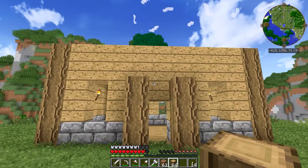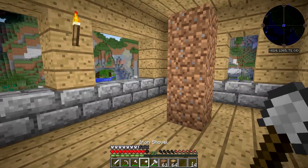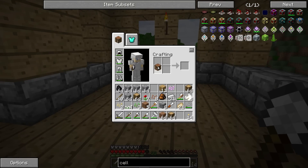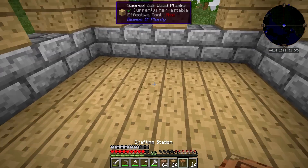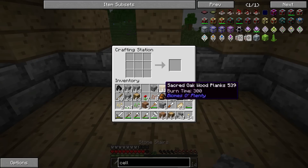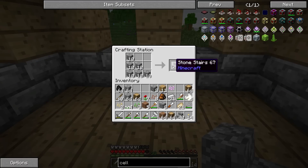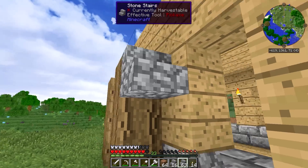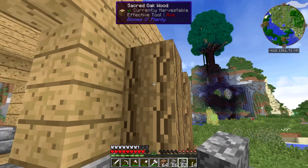Alright guys, I am back. We've got that all done - we've got the ceilings in there just the way we want them. The next step is going to be the roof, and I think I'm just going to use cobblestone stairs. I could use like carpenter's blocks or something like that, but it's a starter house, so it'll be fine to do it this way.